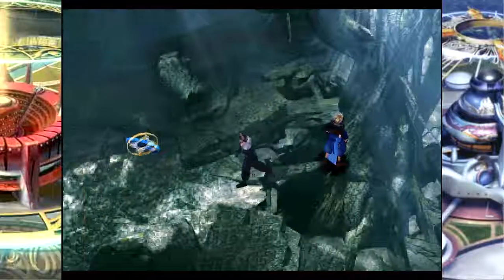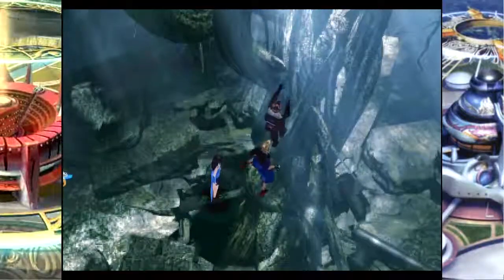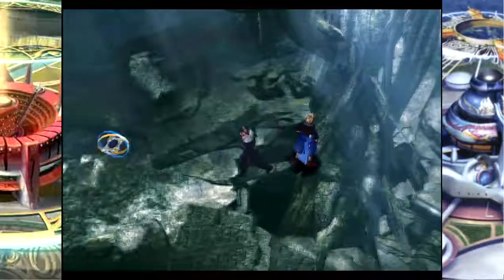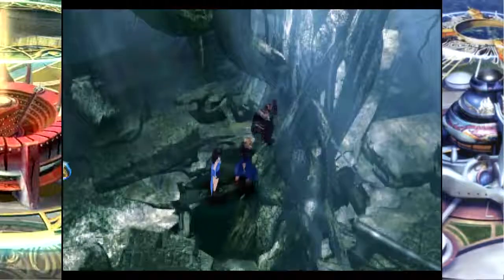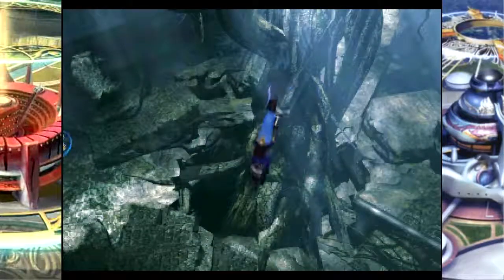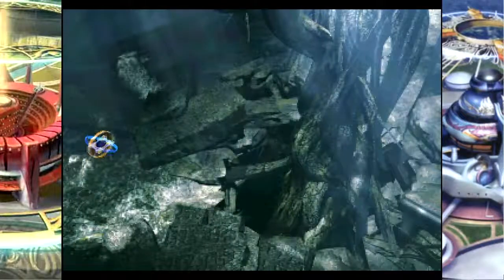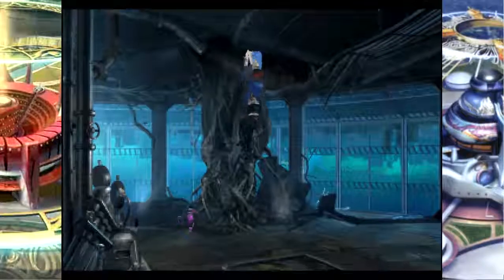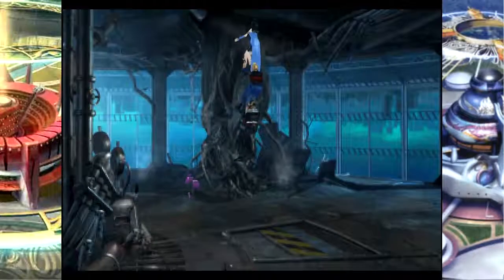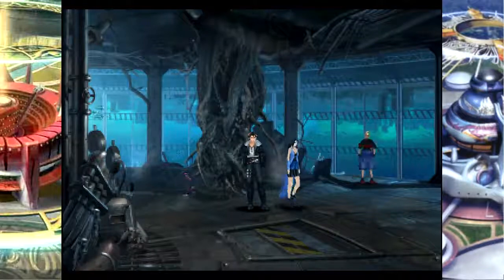We have Zell in our party, and there's a reason for that. I guess I'm climbing up then. So the reason I have Zell in my party is because there is an event down here that we can only do with Zell. Basically, there's two different ways to go through the Research Center — one you can do no matter what, and one you can only do with Zell. Take a guess at which route I am taking.